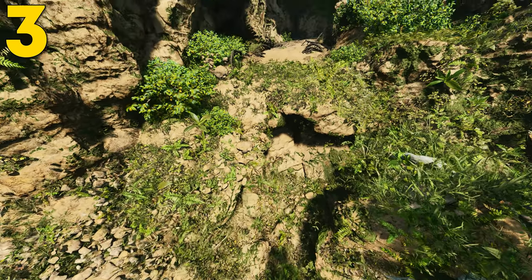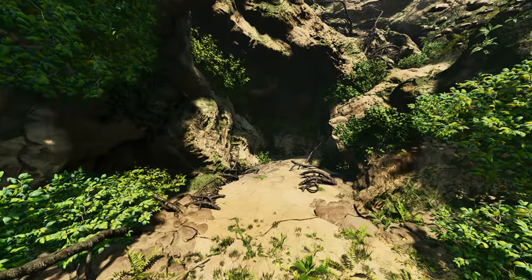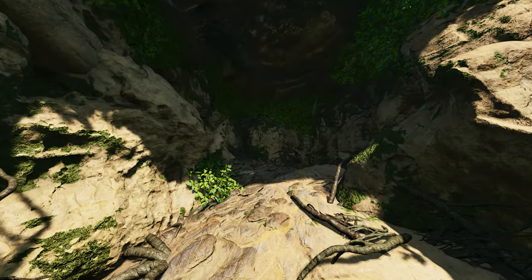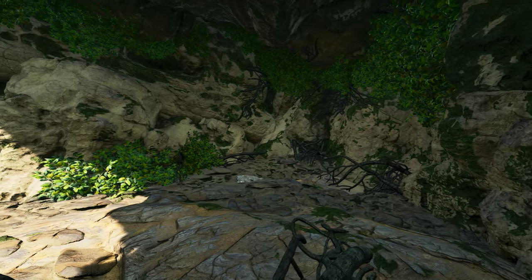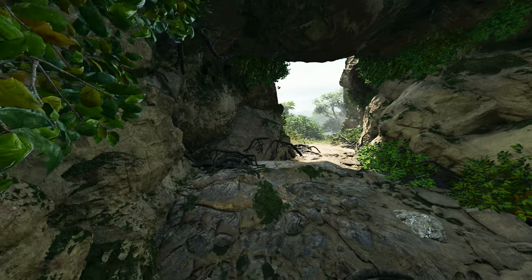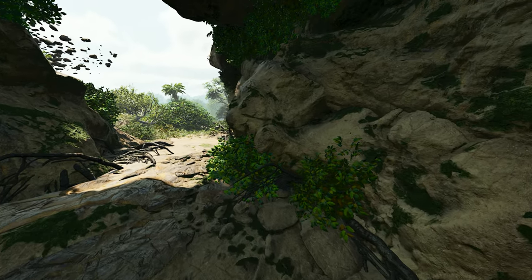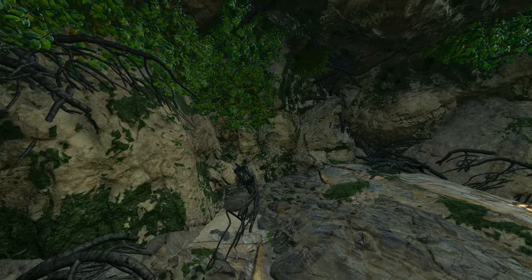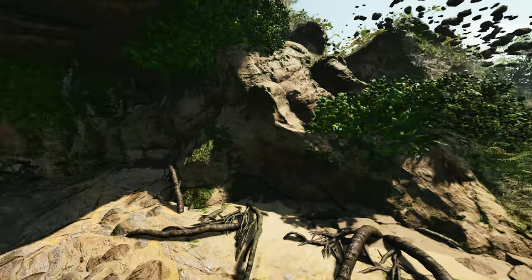Coming at number 3, this can be found at 50.8 latitude and 83.4 longitude. Here it is on the map. This can be found over on the far right side middle of the map. This location is a really, really good location to build in if you are a solo or a duo tribe — anything bigger can fit, but it's just going to be very tight. There is this nice little hidden overhang, almost like a cave but not quite big enough to be a true cave. The only downside is that it is very popular — a lot of people already know about this spot. You really just need to protect that main entrance; I'd recommend putting a turret tower out front.